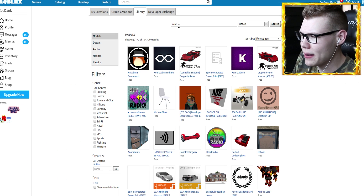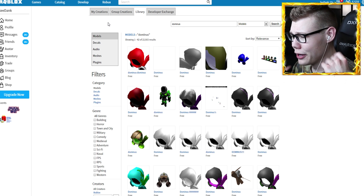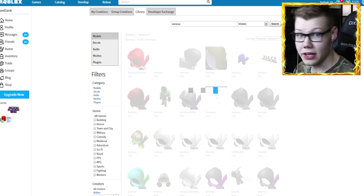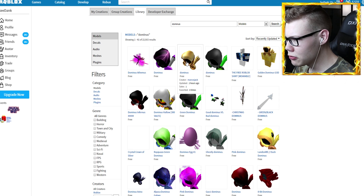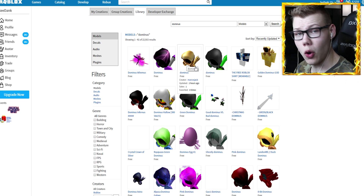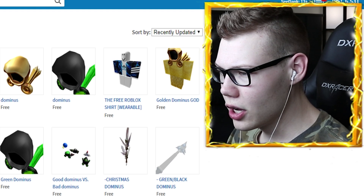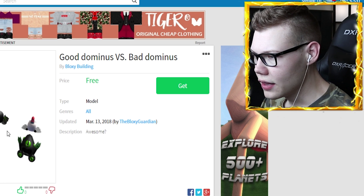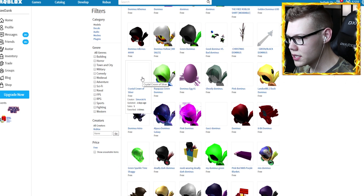Let's go ahead and start by searching 'Dominus' and see what models show up. I'll change it to recently updated since this event just came out. Alright, I see a golden Dominus but that is not the one — that's the Dominus Oris, the one that Joe has. Another golden Dominus but still not the right one. Dominus Infernus — that doesn't even look right. Dominus Hollow — no. None of these are the golden Dominus I'm looking for.